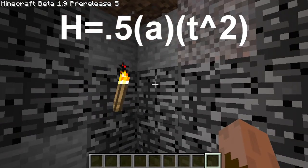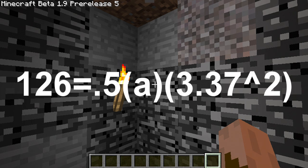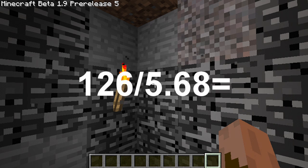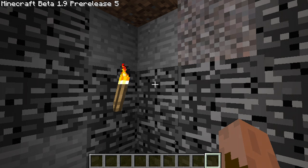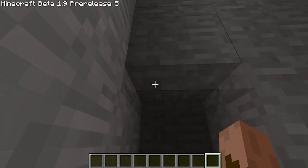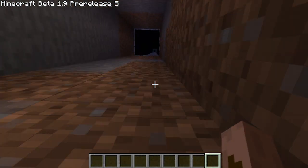That is: 126 equals 0.5 times 3.37 squared. So, 0.5 times 3.37 squared is 5.68. So 126 divided by 5.678 equals 22.19 meters per second squared. The acceleration of gravity in Minecraft is exactly 22.2, roughly 22.72.